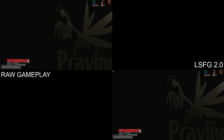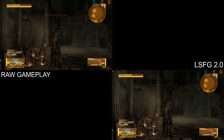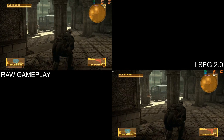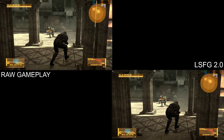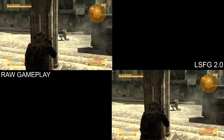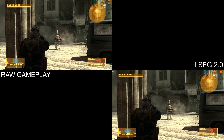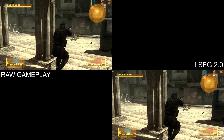What we can do instead is lock to 30 FPS and then use lossless scaling frame generation to get a fluid 60 FPS. Now there is one major part of it that doesn't look perfect and that's Snake — if you look at him there's like flickering on his head and upper body, but it's not that noticeable and it's absolutely worth the fluidity.